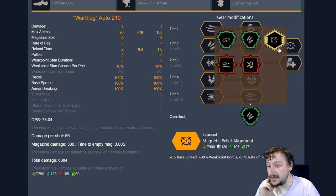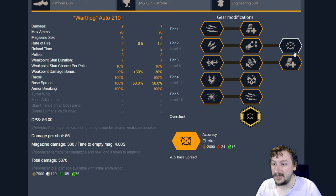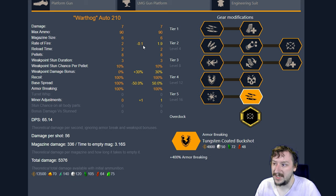Moving on to our one balanced overclock, which is probably my favorite overclock for the Warthog Shotgun — Magnetic Pellet Alignment. This one gives you 50% reduced spread, which is really good. It lets you effectively use the shotgun at longer ranges than you normally would, almost like choke added onto your gun. You also get bonus weak spot damage, which is really nice — you can kill things like acid spitters and web spitters very easily, and menaces much easier than normal. The only downside is rate of fire, and if you always go with minor adjustments in tier 5, that pretty much negates the rate of fire penalty.